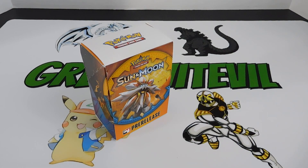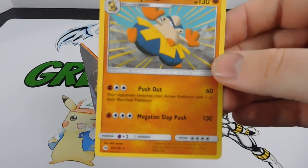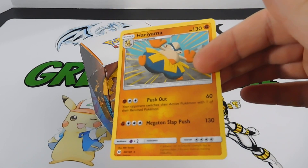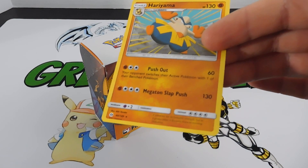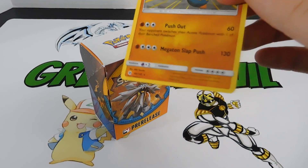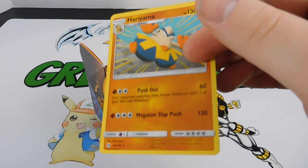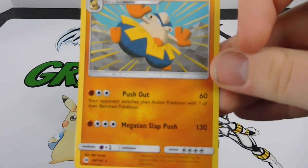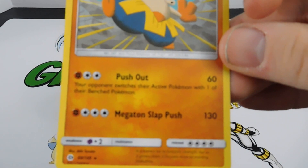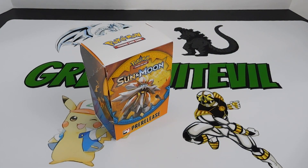I also ran Hariyama because he came in the evolution pack with Passimian - they were kind of telling me to build a fighting deck, so I did along with water. I didn't really have any special water Pokemon; I'll show you later who was in my deck that also messed me up when I played against it - it's the new Cloyster card, pretty nasty. Megaton Slap - 130 damage for four energy and it pushes out your opponent's active Pokemon. I ran Hariyama too.